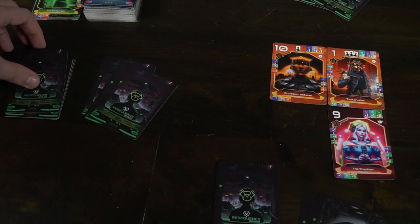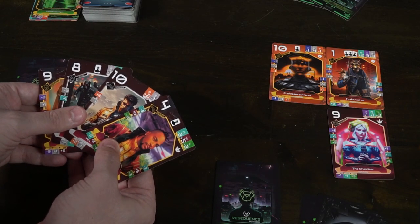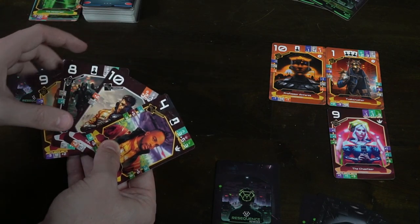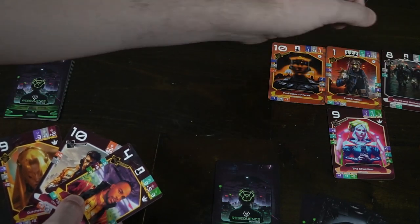On your turn, draw a card from your deck and play any one card face up to the grid. You can place a card adjacent — up, down, left, right, or diagonal — to any card already on the field, but you may not place a card that isn't adjacent. If you place orthogonally (up, down, left, or right), you get to use the action and draw ability on the card. If you play diagonally, you don't get the draw or the action.